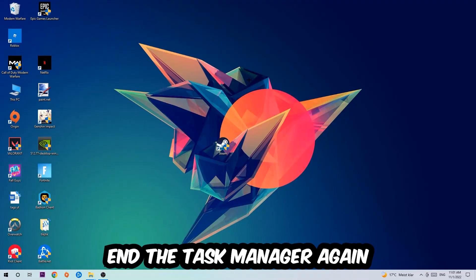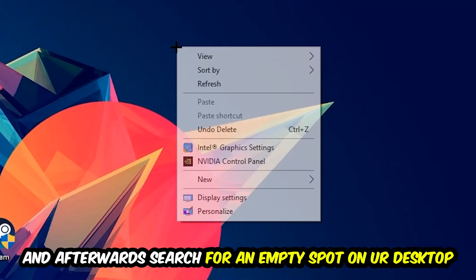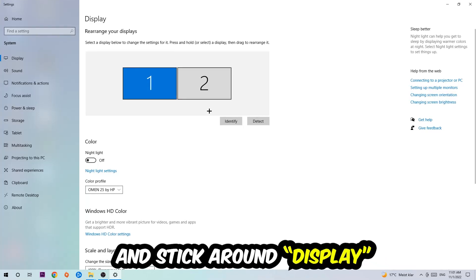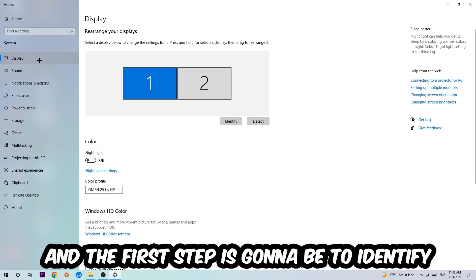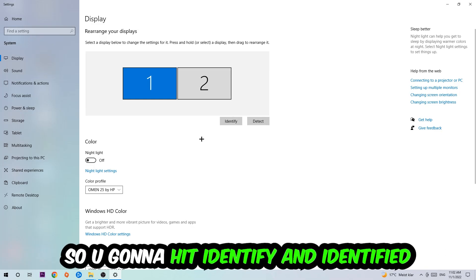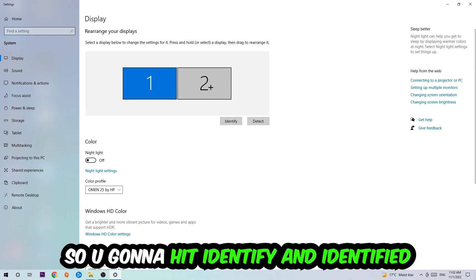Afterwards, find an empty spot on your desktop, right-click, and navigate to Display Settings. Hit that and stay on the Display tab. The first step is to identify which monitor is your main one — this only applies if you have more than one monitor. Hit Identify and get that done.